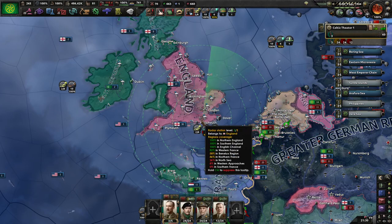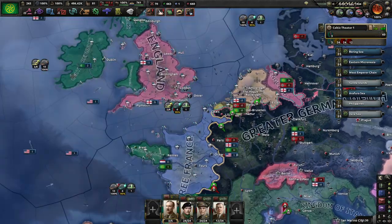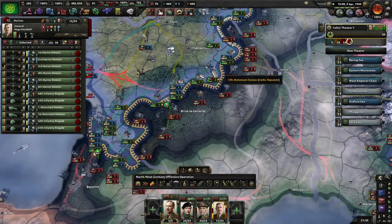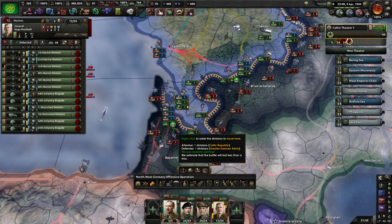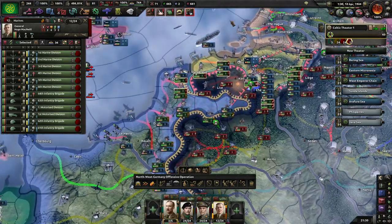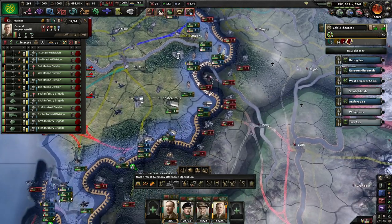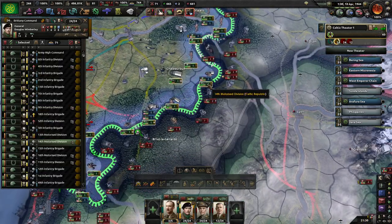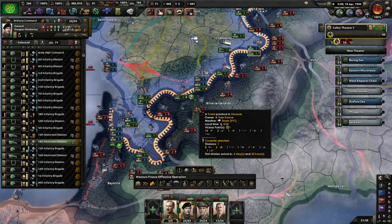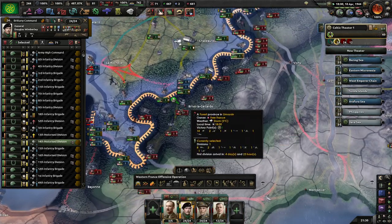The English have been working with counter intelligence there. That looks a bit heavy - these guys are out of supply because they haven't got any railways coming to them, not many anyway.